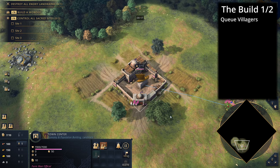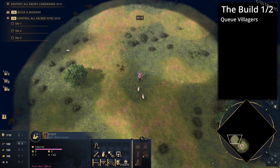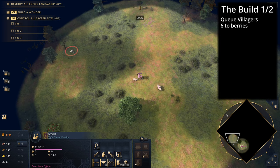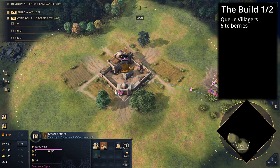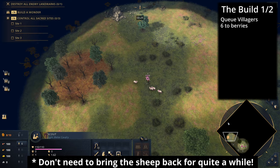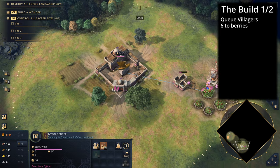As usual, you start off by producing villagers from your town center. Take your first initial villagers to go to berries by building a mill on the way. Take your scout out to find as many sheep as possible — be aggressive with your scout because you can rely on berries for the early game, so go across the map and try to take as many of your enemy's sheep as possible.